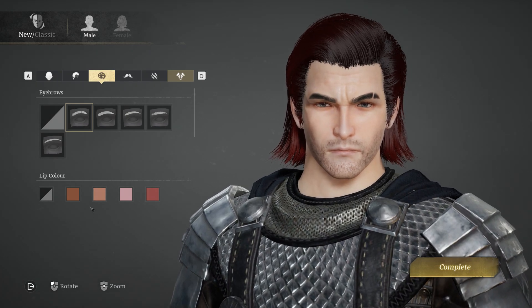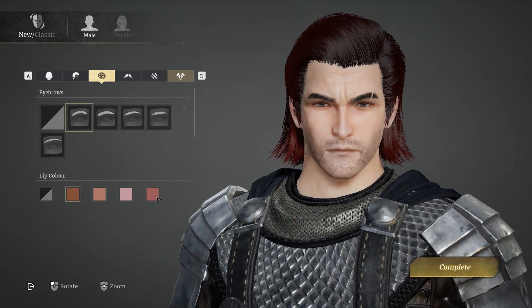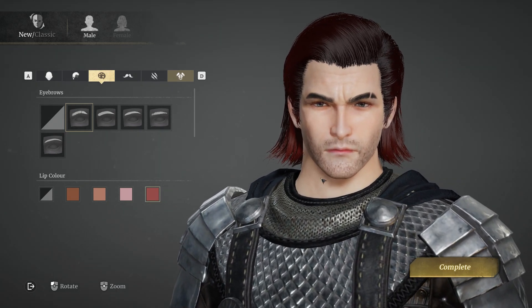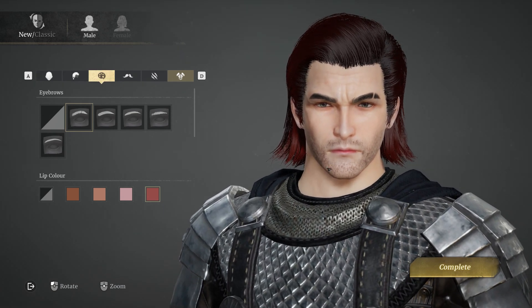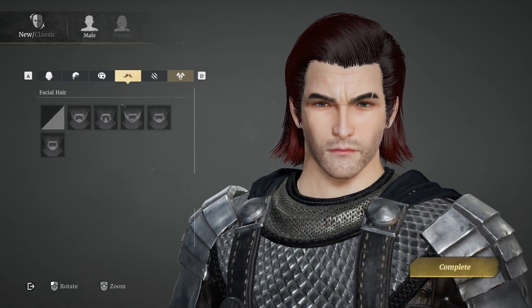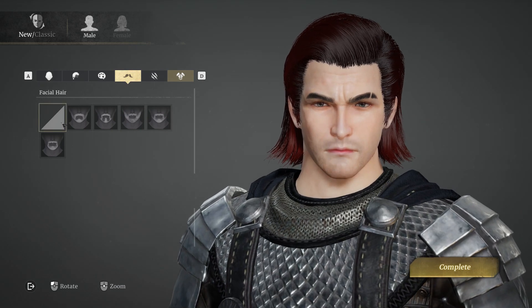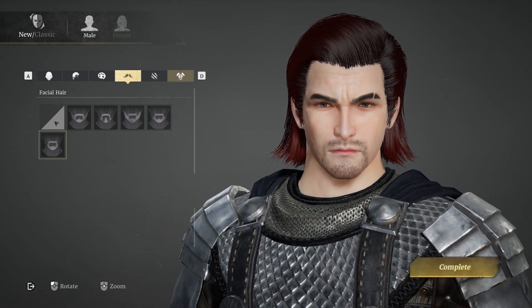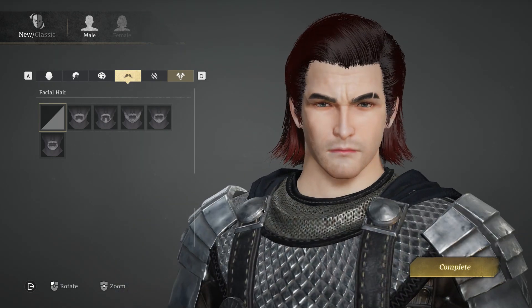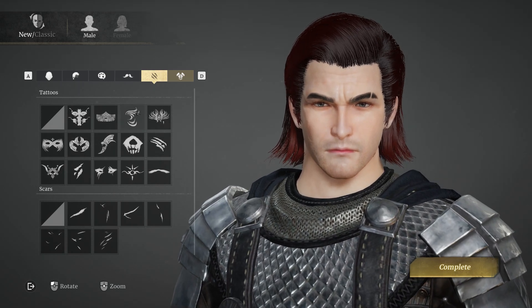Moving on to eyebrows — little eyebrow slit. I don't know why they do lip colour in these things, but let's just go with it. Let's go for some rosy red lips. Lovely little kissing lips there. Beautiful. Facial hair — do we give him facial hair? I think I want the lips to stand out, so we'll leave them. Just lips. Plush and red. Beautiful.